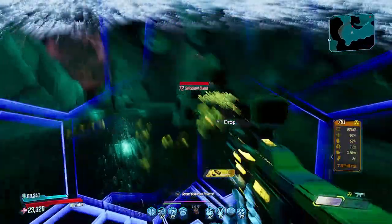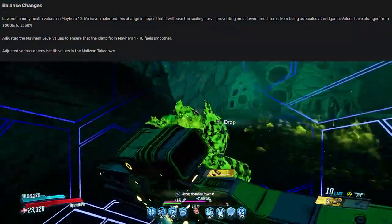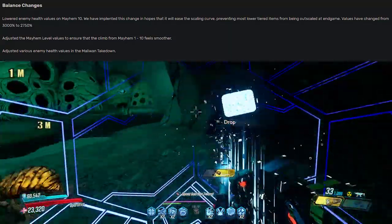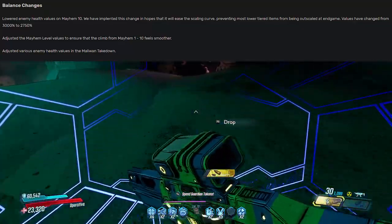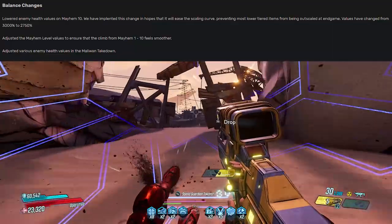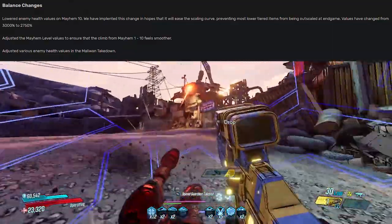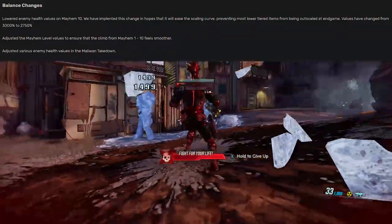Moving into the balance changes, a pretty big and substantial one here: lowered enemy health values on Mayhem 10. This change was implemented in hopes that it will ease the scaling curve, preventing most lower-tiered items from being outscaled at endgame. Values have been changed from 3000% to 2750%. Next up, adjusted the Mayhem level values to ensure that the climb from Mayhem 1 to 10 feels smoother.